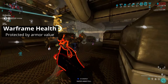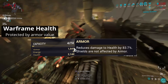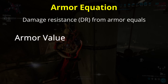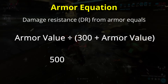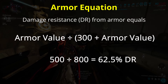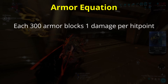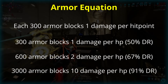Warframe lists armor as a single value, where more is clearly better. If you mouse over your armor in the arsenal, it shows exactly how much damage reduction this gives. It only shows the reduction from the value when you open the modding screen, so close and reopen the modding screen to see the correct value after you've made any changes. The armor equation for damage reduction is: armor value divided by 300 plus the armor value. So if you have 500 armor, the damage reduction is 500 divided by 800, which is 62.5% — meaning 62.5% of all damage to health will be blocked. An easy way to measure the scaling is that every 300 points of armor means you block 1 additional damage for each hit point you lose. So 300 armor blocks 1 damage per hit point, 600 blocks 2, 3000 blocks 10, and so on.